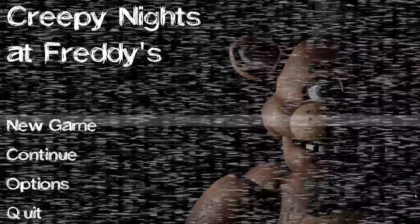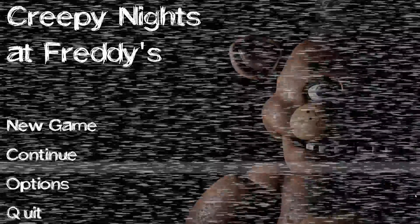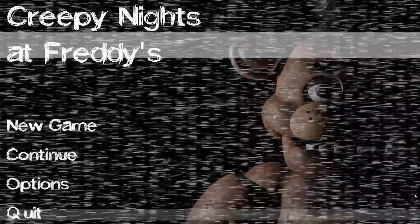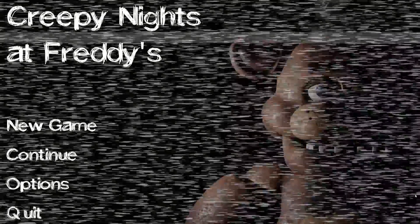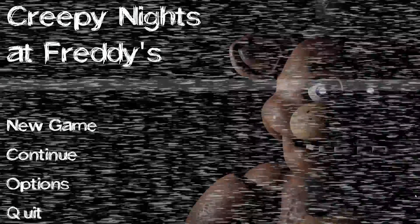Welcome back to Creepy Nights at Freddy's. In the last video I left you on a pretty massive cliffhanger — we found out that the endoskeleton can actually come to life and chase after us throughout the night if we try to hide underneath the table. In today's video we're hopping back in to try to hide under the table and survive the killer animatronic and everything else going on in this game.